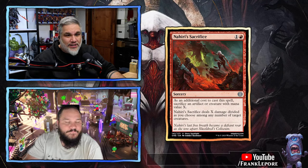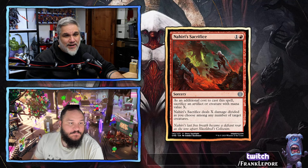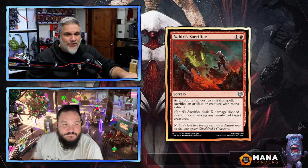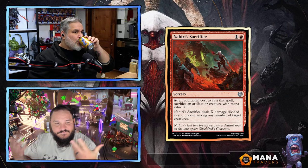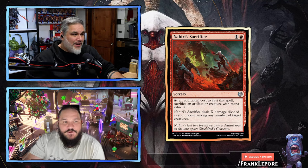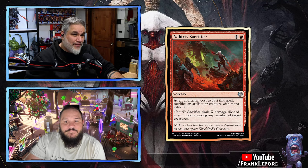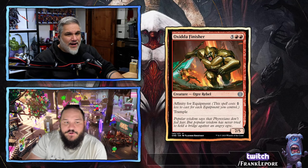Nahiri's Sacrifice — two mana. As an additional cost to cast this spell, sacrifice an artifact or creature with mana value X. It deals X damage divided as you choose among any number of target creatures. Nahiri loves dealing X damage to things and sacrificing stuff. So if I sacrifice a five drop, I deal five damage among any number of creatures. It's okay but it's a lot of work — at what point am I sacrificing a card large enough where I'd rather have this damage than the card? Am I sacrificing a six drop to take out two smaller creatures? Why wouldn't I just keep the six drop? I'm also two-for-one-ing myself.